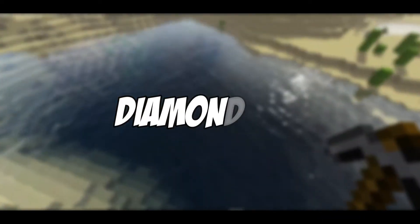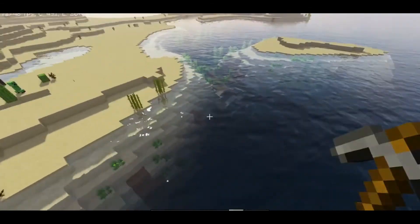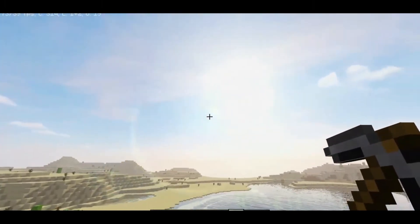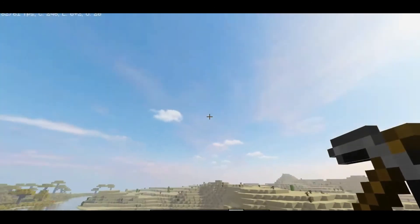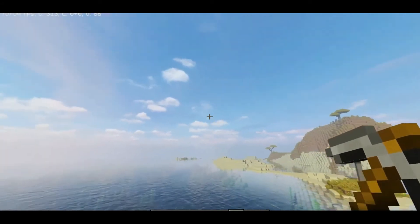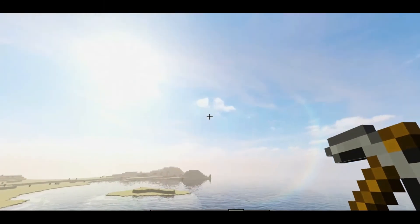And lastly, diamonds — the beauty that everyone is after. Diamonds are the best possible ore that can be found in the overworld. Diamonds and the process of finding them have become a key part of Minecraft iconography. Players will be pleased to know that it has become just a little bit easier to find them with this update — perhaps on purpose.